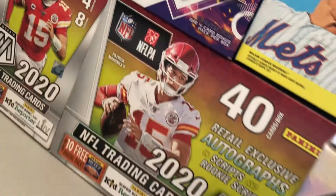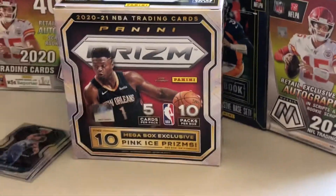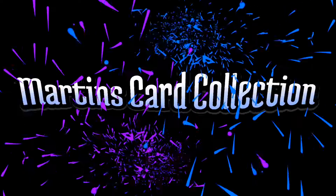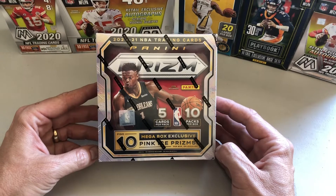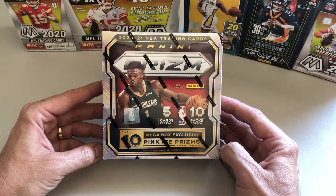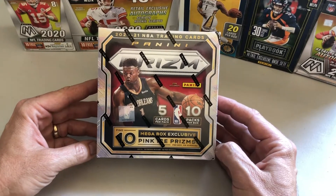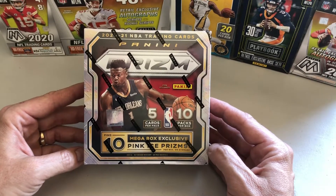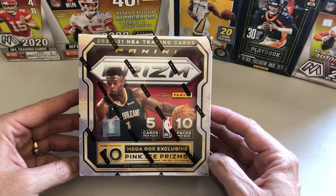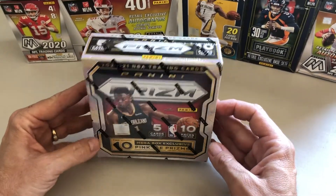Today we're going to open up a Megabox of 2020-21 Basketball Prism. It's 5 cards per pack, 10 packs, and in the Megabox it includes 10 Pink Ice Prisms. Looking forward to this — got it from a buddy of mine. Going to open it up and see what we get today.